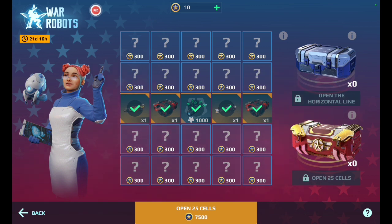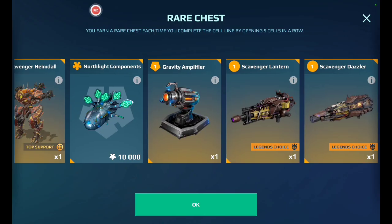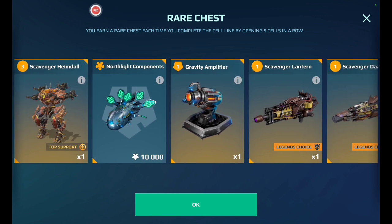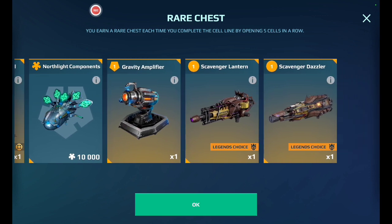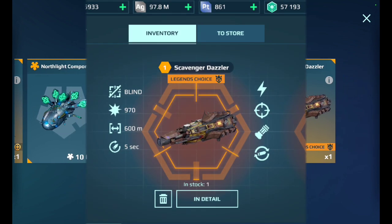After here, it gave me access to open up this rare chest because I opened up five in a horizontal line in a row. I had a chance to get a Scavenger Hamdial, 10,000 Nord Light components, a Gravity Amplifier, and the Scavenger versions of a Lantern and Dazzler. And from this rare chest, I managed to get a Scavenger Dazzler.